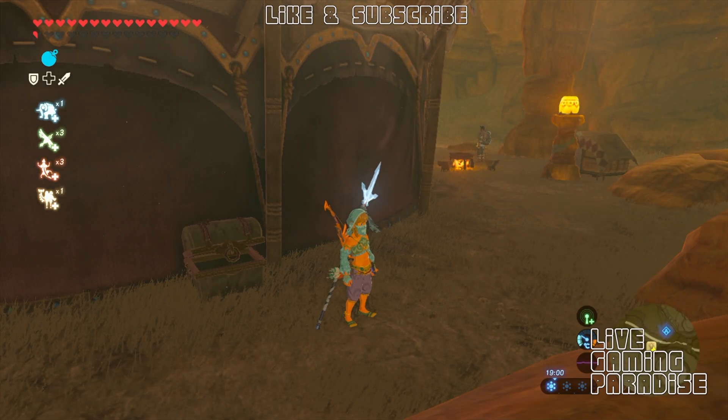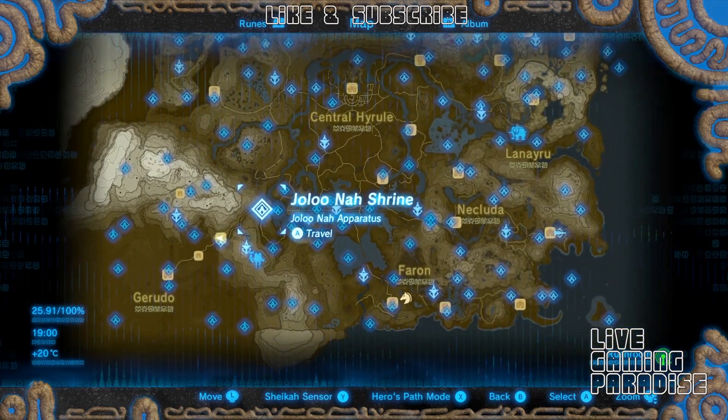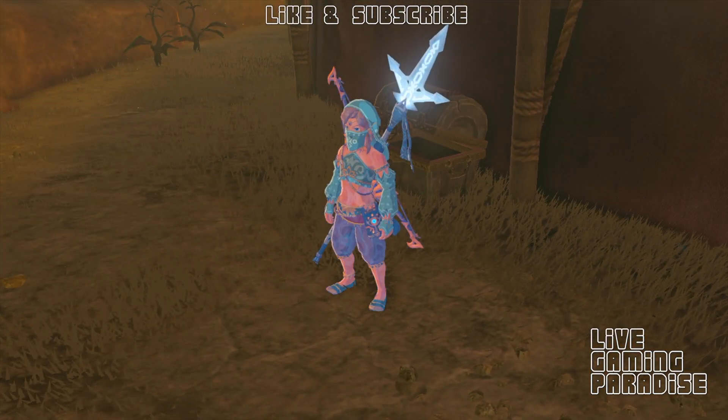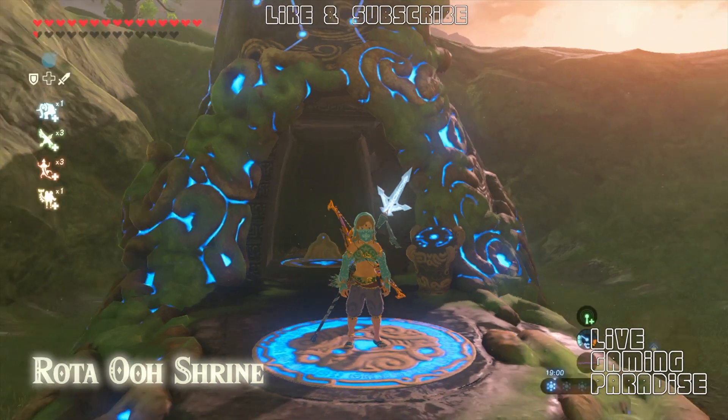What is going on guys? Carlos here from Live Gaming Paradise and we are back again with another Legend of Zelda Breath of the Wild tutorial. This time we are going to the Outskirts Stable and do a mission called A Rare Find. You got to go to the Rotao Shrine — I just showed you on the map where it is.